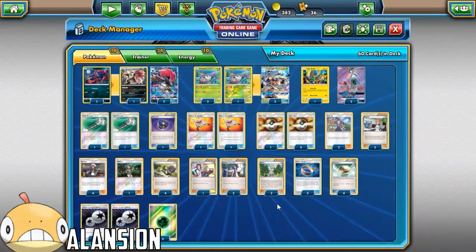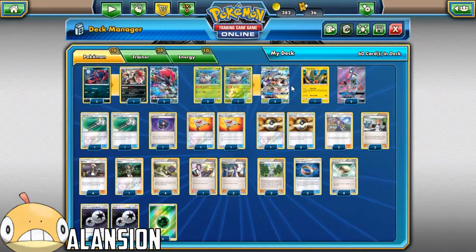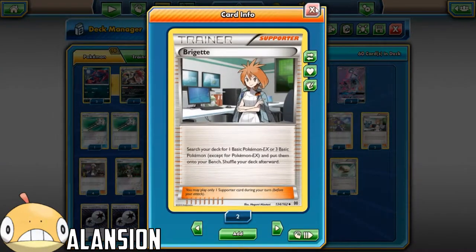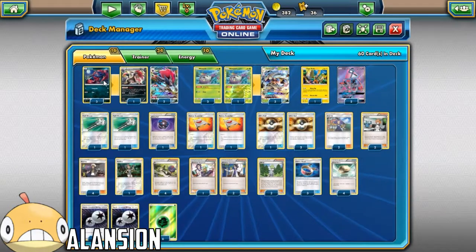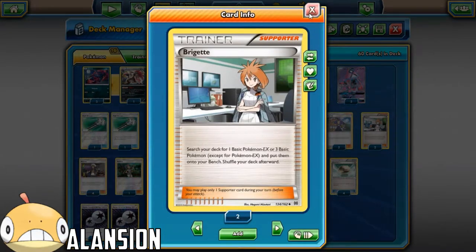2 Acerola - since we aren't playing Rainbow Energies, I didn't really see the need of playing 3 or 4, so I am only playing 2. 2 Brigette - I was going to cut this down to 1, but I think if you prize the Brigette with this deck, because you need to set up your Zoroarks, you need 2 Brigette.